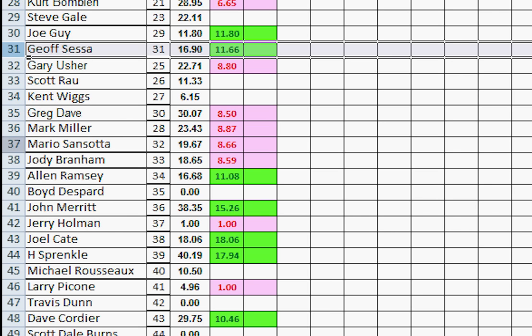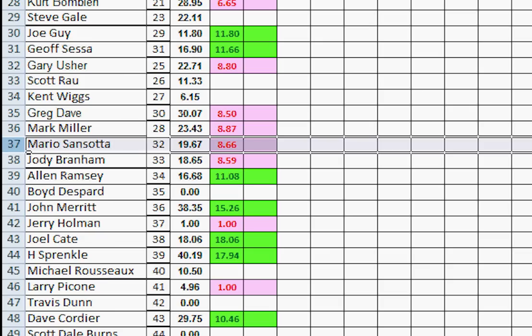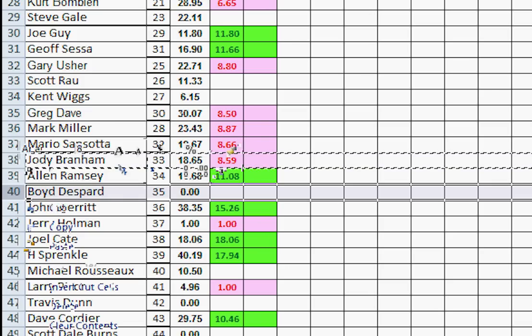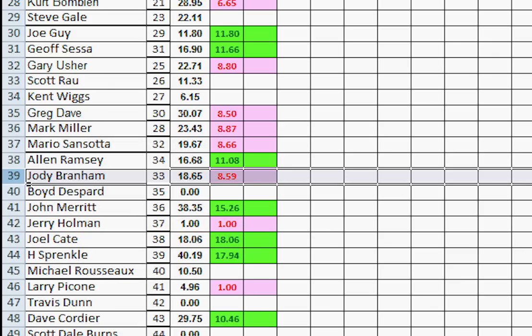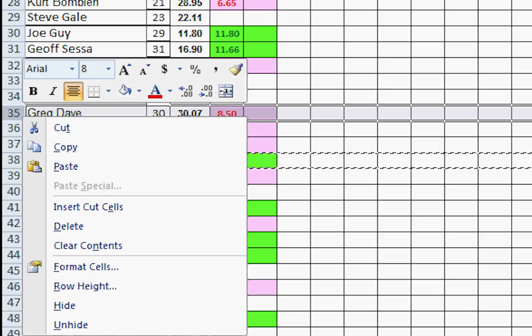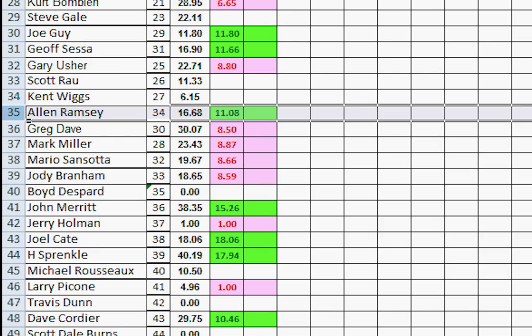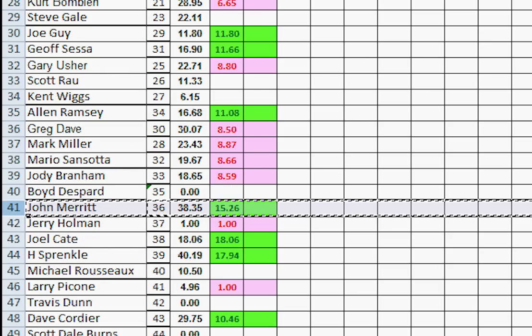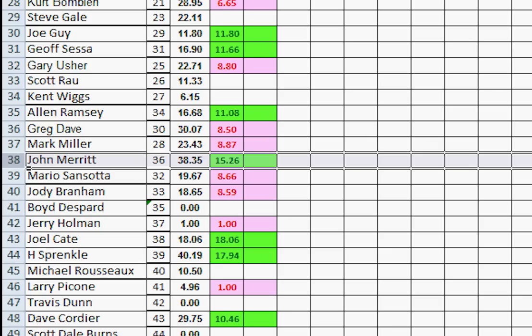Number 32, Mario lost but has 19 points compared to Jody Bradham's 18 points, so there's nowhere for Mario to move down — he holds firm. Jody lost and moves down below Alan Ramsey, running into Boyd Despard. Jody has more points than Boyd who didn't play, so Jody slots in right there. Alan Ramsey won — he moves up one, two, three, right above Greg Dobb and is done. Boyd didn't play. John Merritt won — moves up one, two, three, right above Mario.